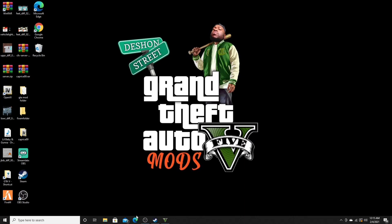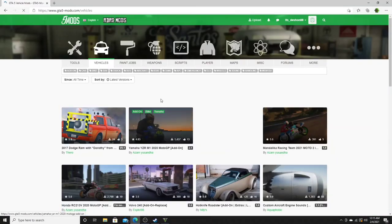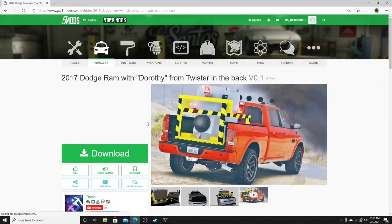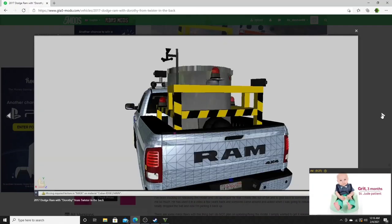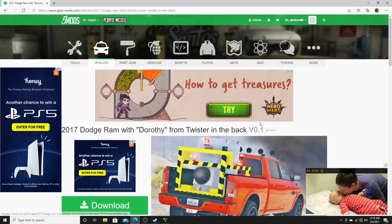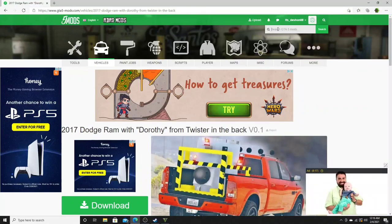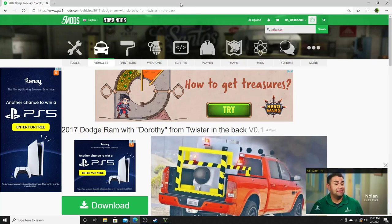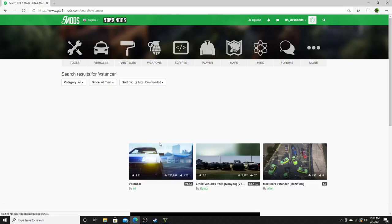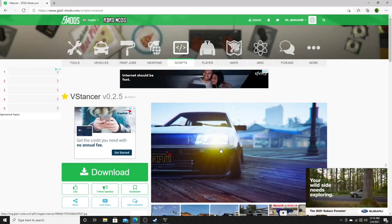Alright y'all, we're back. First thing we want to do is go into our internet section, gta5mods.com. Of course, you already know. Back on track — we want to go ahead and hit the search button. We want to go ahead and type in VStancer. And what you're looking for is this guy right here. It's going to be like a beat-up Pinto with some yellow lights.